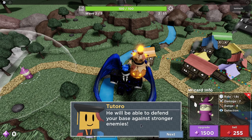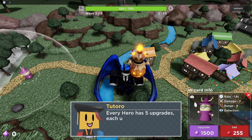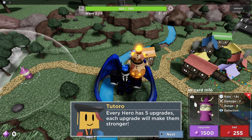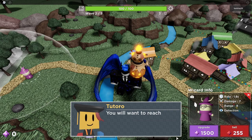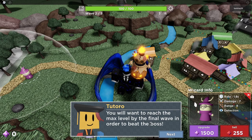You will be able to defend your base against stronger enemies. Not really. Every hero has 5 upgrades. Each upgrade will make them stronger. Level 4 to 5 Bebo is a pretty hard hit, honestly — that's the one time that rule does not apply. You will want to reach the max level by the final wave in order to beat the boss. Well, obviously. That's how towers work.